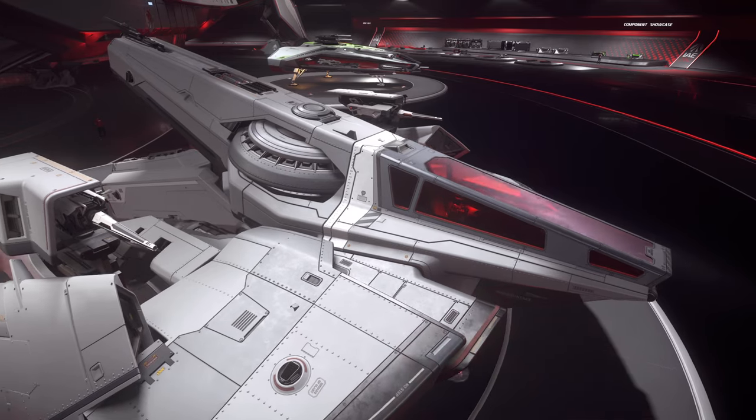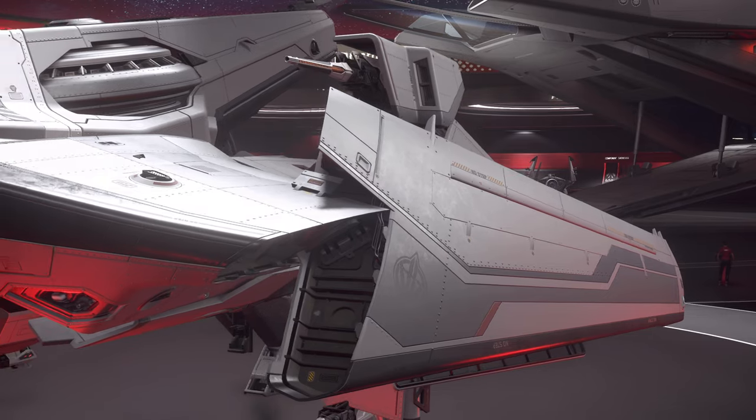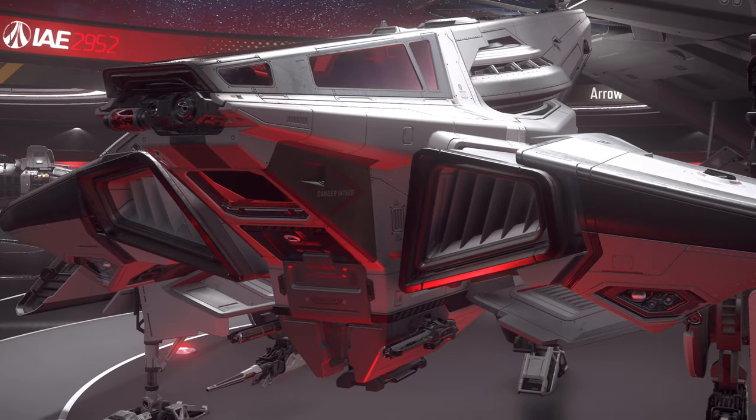For bounty hunters, Anvil has a Hawk, a light fighter equipped with four size 2 laser cannons, two size 1 distortion cannons and an EMP.